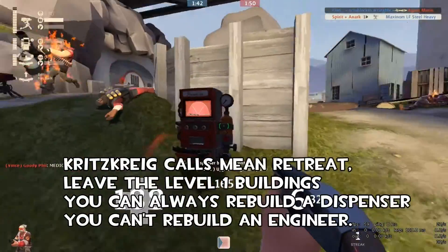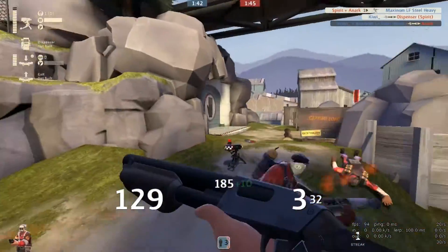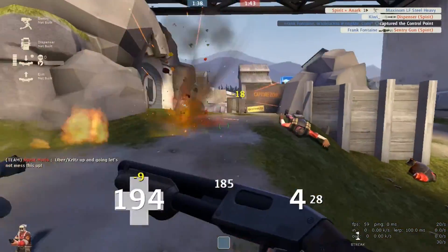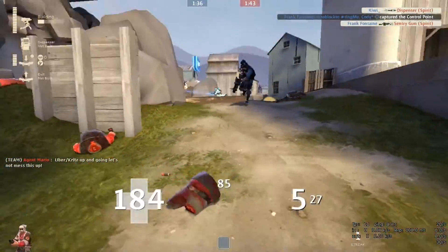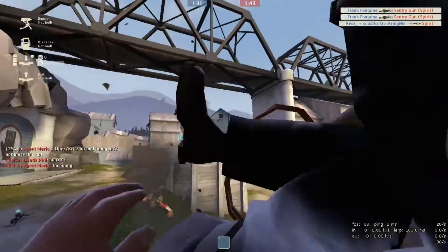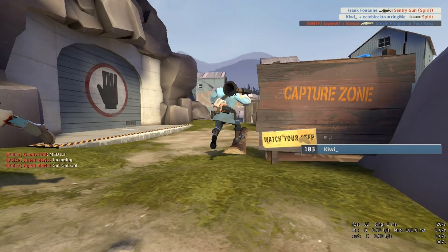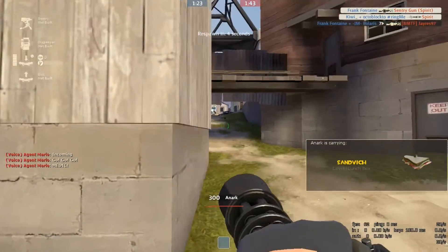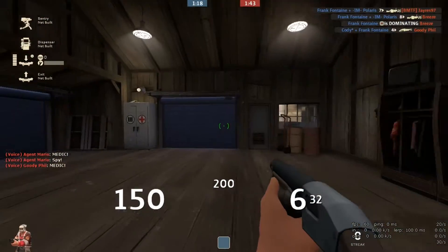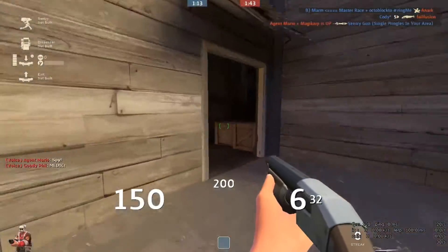When a crit streak gets called, leave the buildings. Level 1 buildings — you can always rebuild. The dispenser can be rebuilt, a sentry can be rebuilt. An engineer can't be. An engineer has a respawn timer, and the longer that engineer has to respawn, the longer those buildings take to get back up. Try not to get yourself killed. I was caught out of position and couldn't really do much, but getting caught out will get you killed.